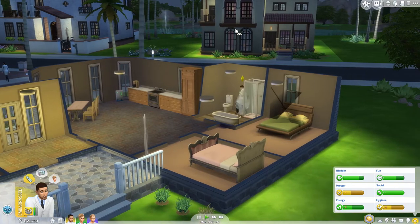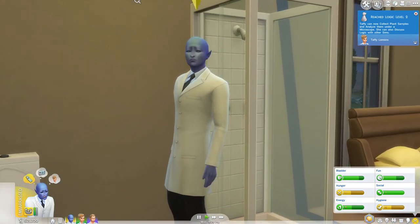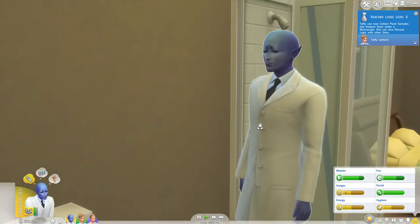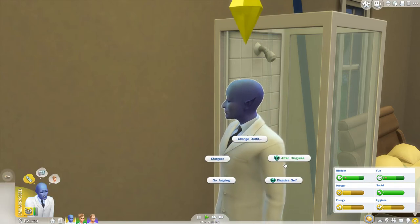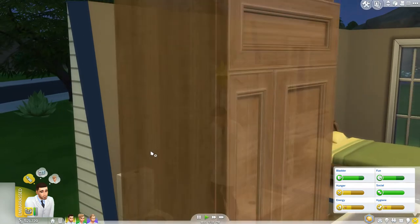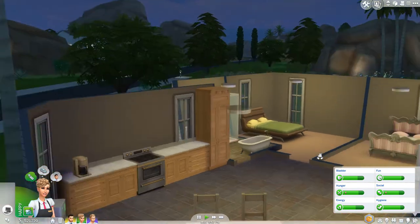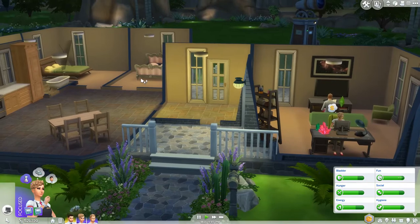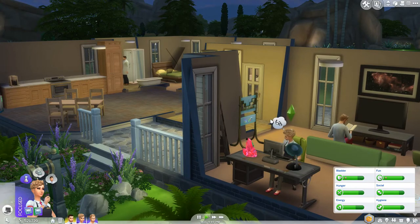I wanna remove his disguise — I wanna see what he looks like. He kinda looks the same. He looks sad. Aw, why is he embarrassed? Awkward comment. Aw. So they don't know he's an alien? Dude, I didn't — wow. Here's my thing: my active sim in one of my games was an alien, and they found out like right away as soon as you move someone in — they're like, hey, this sim's an alien. That's not cool.